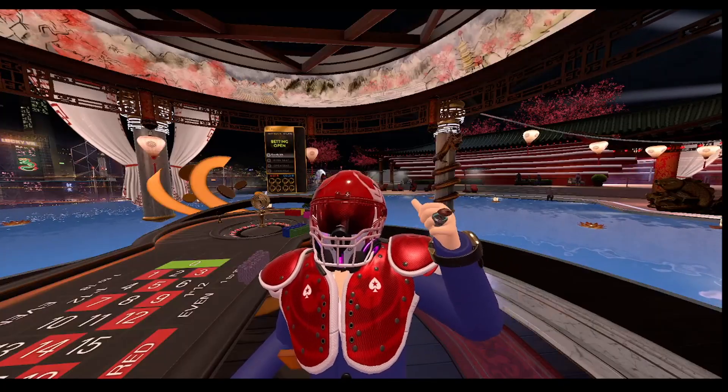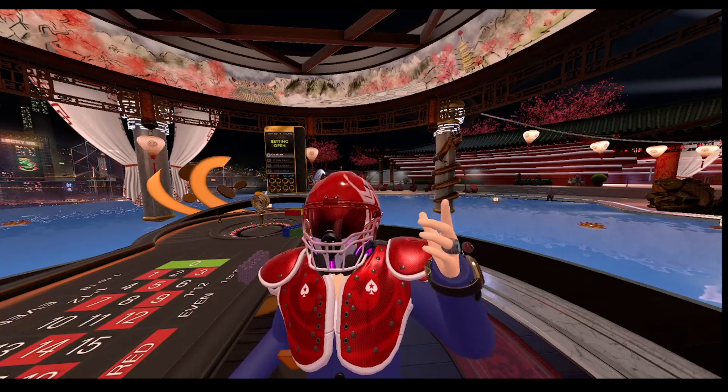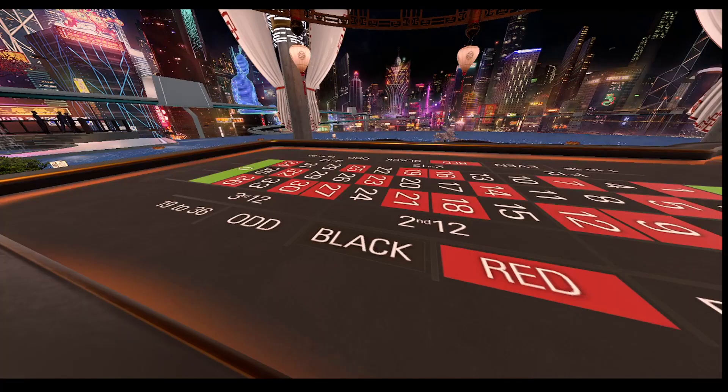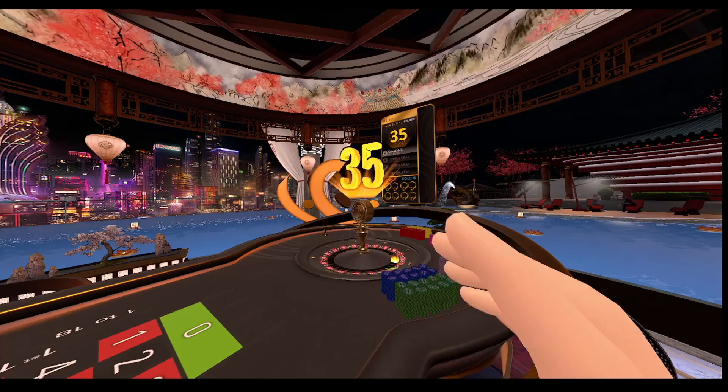As you can see behind me, we got a clean slate. We're in a fresh roulette table. We're going to need to make a starting bet. You can bet either red or black, whatever you prefer, and then go from there. First bet of the night — we're putting that on black and we are ready to go. 35, black. Nice, 35.